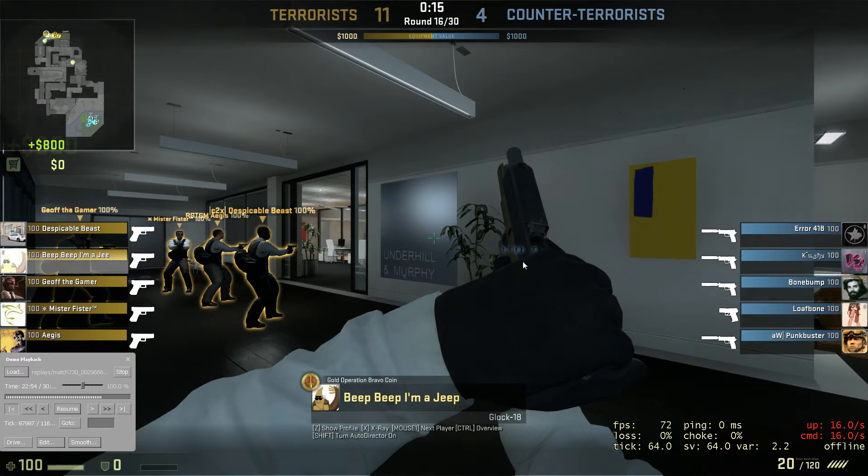I'm going to show you guys real quick how to buy a MAC-10 during pistol round. This only works on T-Side. Basically, all you really do is you kill someone with your Glock right in the beginning, then you run back and you buy a MAC-10. I'm going to show you real quick.